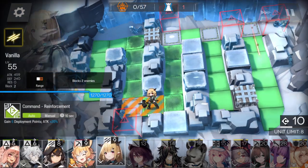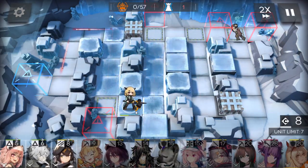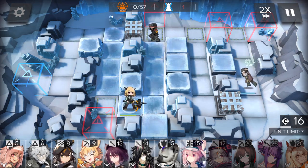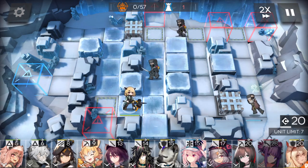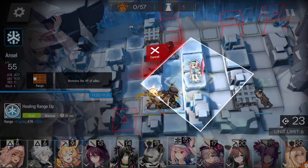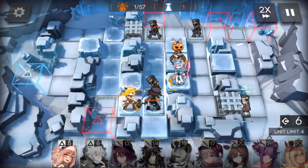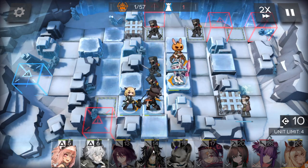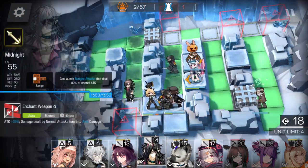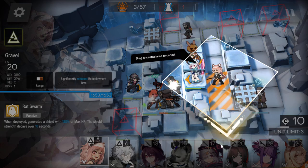First of all, deploy the vanguard here to get deployment points. Wait for the first enemy, then deploy the single block vanguard. Deploy the medic as well. Place the sniper here, facing the right side. Wait for deployment points, then place the ranged guard here. Prepare the fast redeploy operator on this tile.